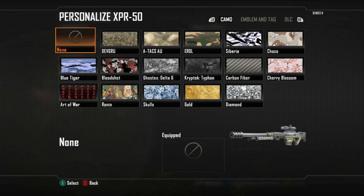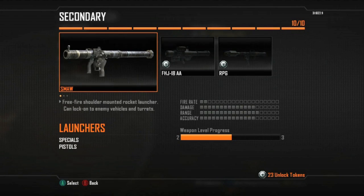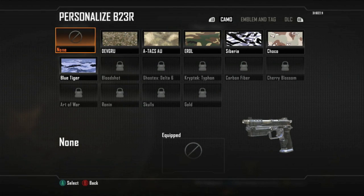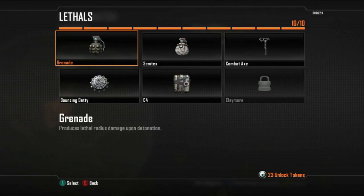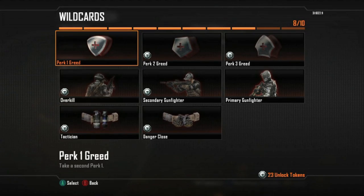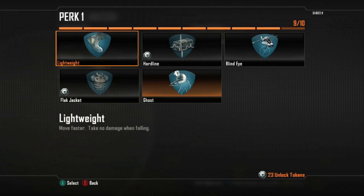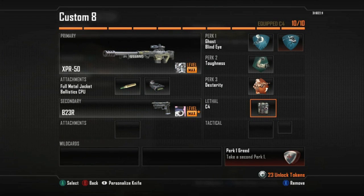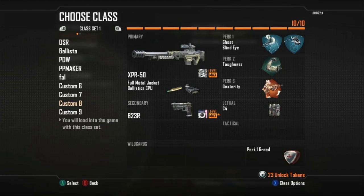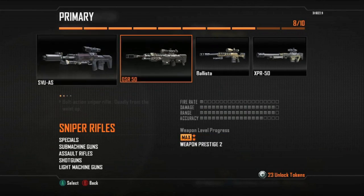Secondly, you can do this: go with the Ballistics and the FMJ. Ballistics is basically for your long range sniping and whatnot. On some of the other guns I don't even consider using it — like the DSR, I don't like it, I don't use it. But on this gun, the XPR, I do highly recommend using it. It makes quite a large difference, especially long range.